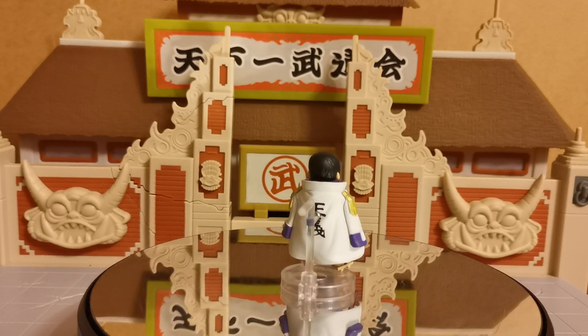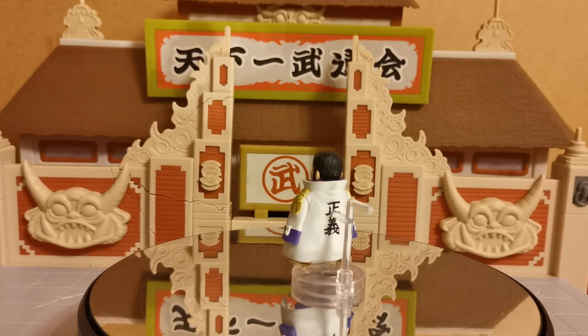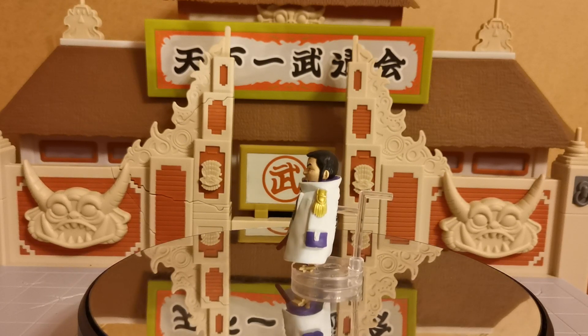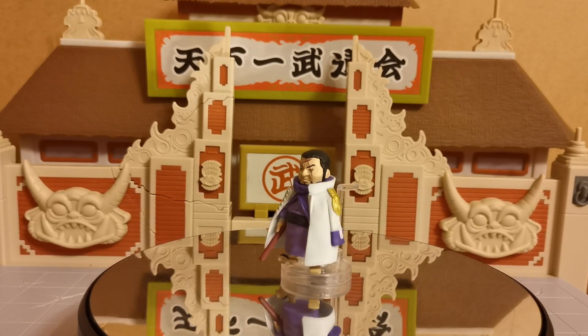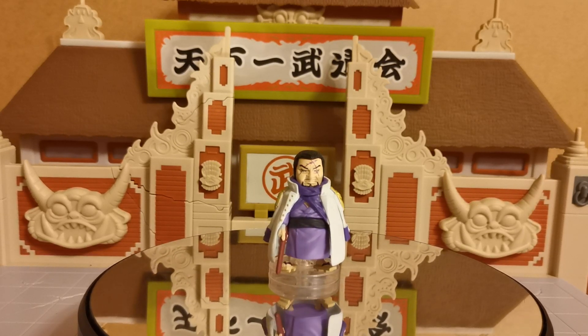Of course there is only one other admiral that we have not seen. That is Green Bull and there was not a Gashapon of him. So you guys are going to have to sit and wait until we start going through the boxed WCF figures before you see Green Bull show up. But he will show up — we do have the figure of him, so do not worry.